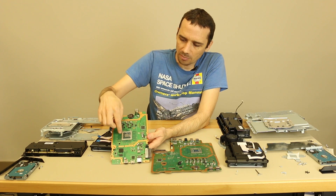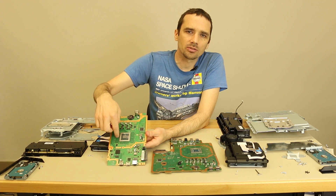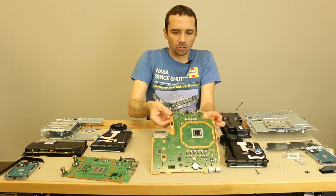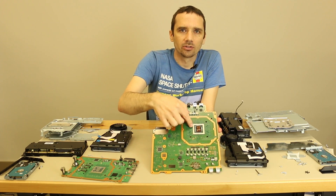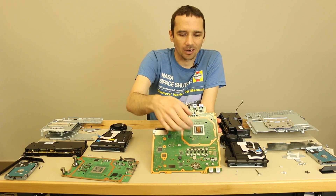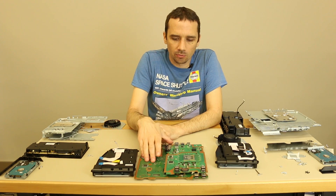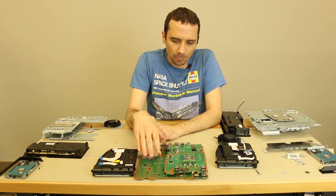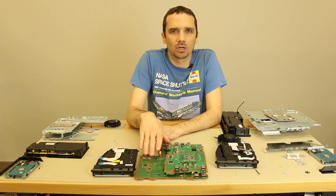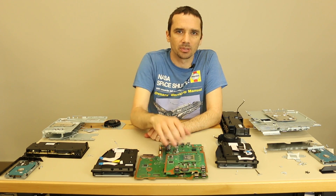Another thing to mention about the APU chips: the APU on the PS4 Slim is a little bit smaller — 39 millimeters by 39 millimeters versus the PS4 Pro coming in at 42 millimeters by 42 millimeters, obviously because there is so much more computing power in the Pro's APU. Another huge difference is that the PS4 Pro does support 4K gaming, while the PS4 Slim does not — that's clearly one of the main reasons someone may want to get the Pro.